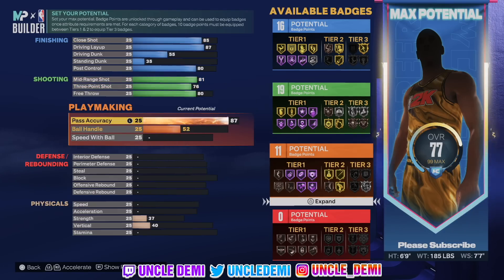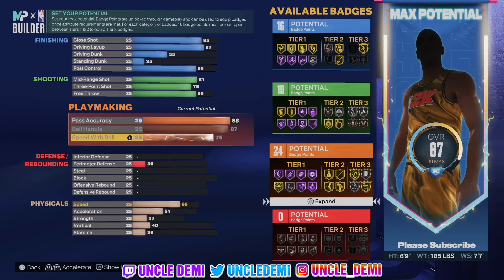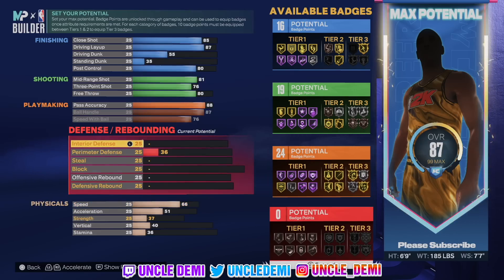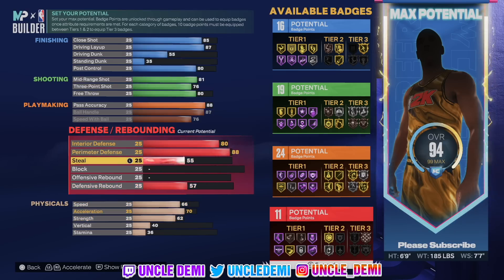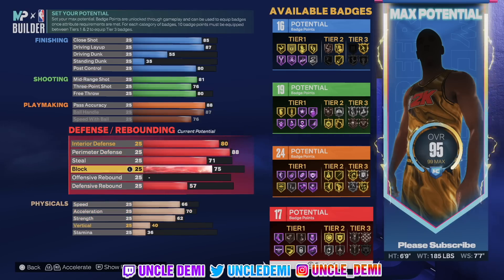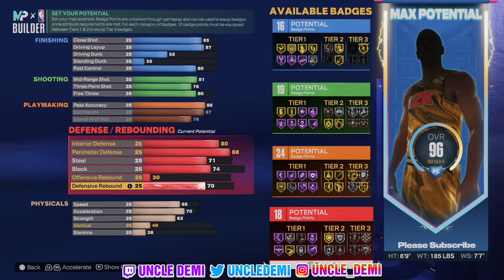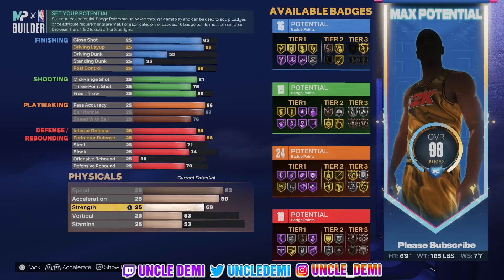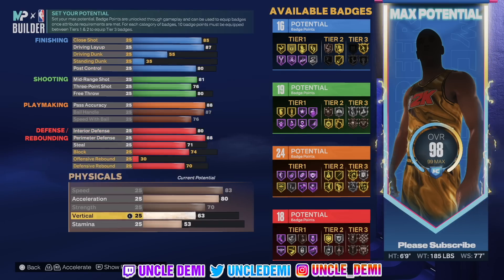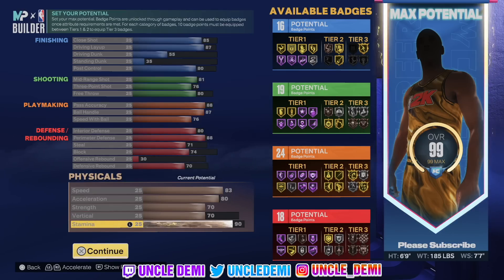We're gonna go 88 on pass accuracy. Then we're gonna max out ball handle and 76 on speed of ball, so we pretty much max out ball handle and speed — you get 24 badge points there. On defense, we're gonna go 80 on the perimeter defense, 88 on perimeter defense, steal will be 71, 74 on block, 30 on offensive rebound, and 70 on defensive rebound — that gives us 18 badge points. Then 83 on speed, 80 on acceleration, 70 on strength since you'll be working in the post, 70 on vertical, and 90 on stamina.